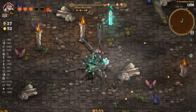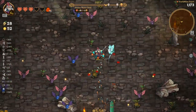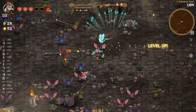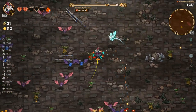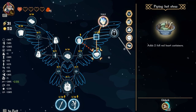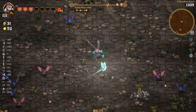I remember they do one heart worth of damage so I gotta be careful on how much damage I take. This is going to hurt quite a bit. Yep, getting close to death — oh my god, why do I keep doing that? Two full red heart containers gone.